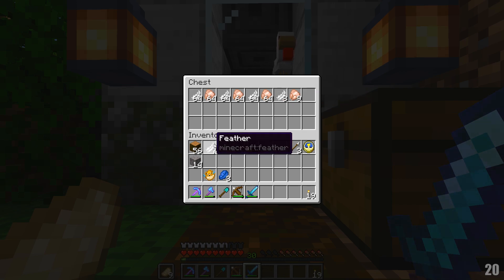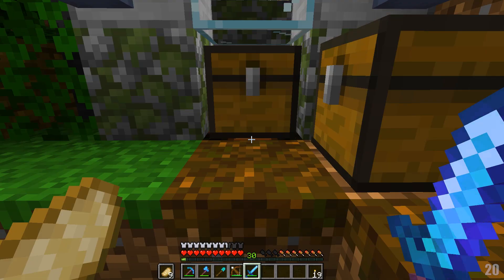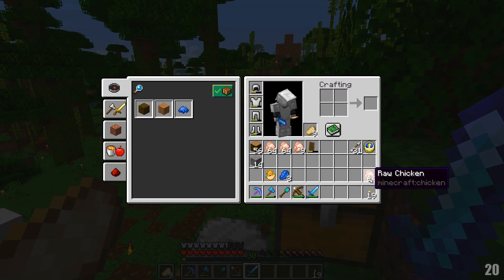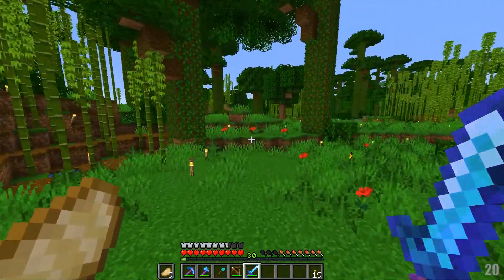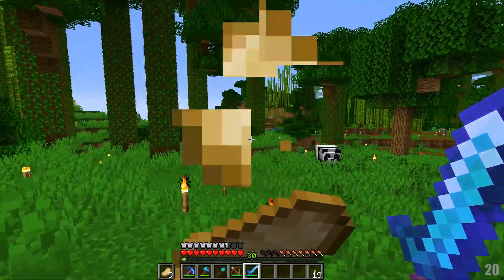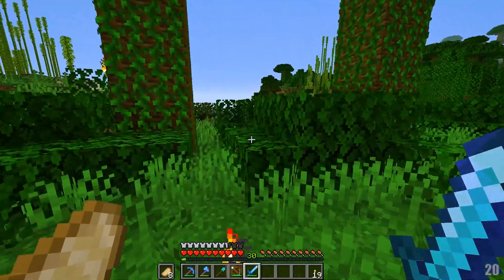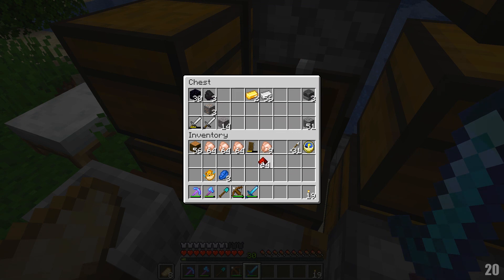We're gonna take these guys and go trade stuff with them first. I'd like some more arrows - look at that, that's a good amount. We're gonna take all this chicken. I know it's gonna leave us with a surplus of feathers, but man oh man it is worth it. Very nice! We're gonna head on over to spawn because I want to brew up a potion of water breathing with this pufferfish, and we really need to get our own brewing station over here.